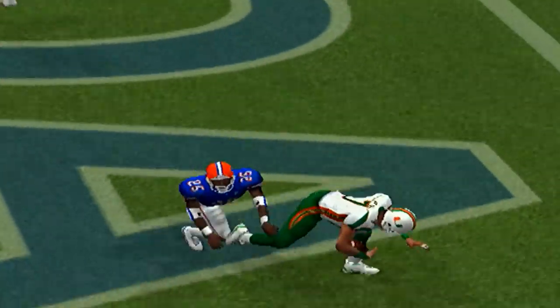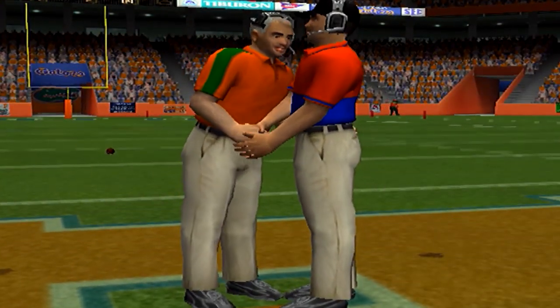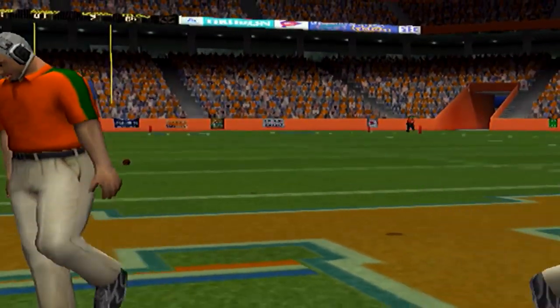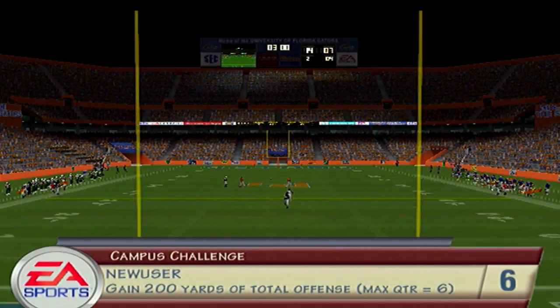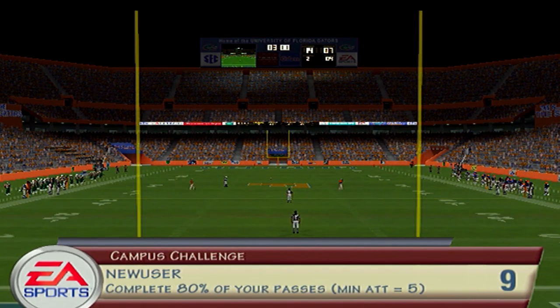NCAA 2002, as far as game modes, you had practice, exhibition, season mode, and dynasty — and that was about it. There was no Road to Glory yet, no Campus Legend yet. The dynasty feature did not have the ESPN or Sports Illustrated magazine, and did not have in-season recruiting. So it was a good game for when it came out, but looking back on it, it didn't age too well — though you don't expect these games from back then to age that well, even though there were some classics on the PS2 that year.